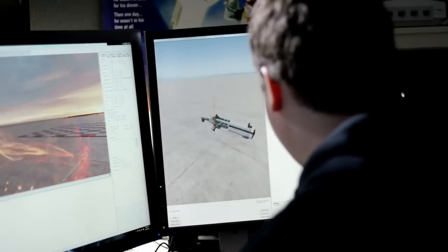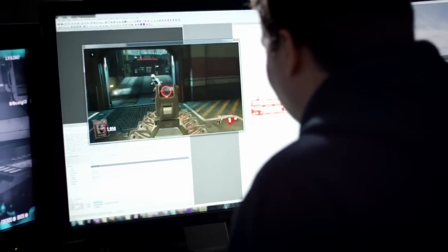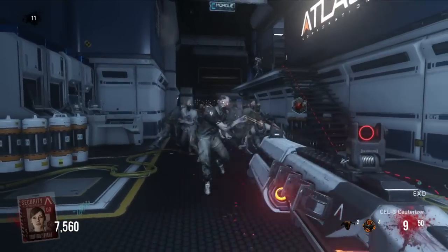We have a really cool weapon called the Cell-3 Carterizer. It's basically like a triple-barreled sawed-off energy shotgun. It has three barrels, and between every shot it's going to rotate — you're going to see one sight go down and one sight go up.